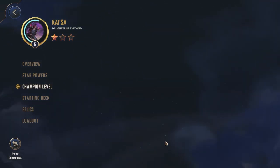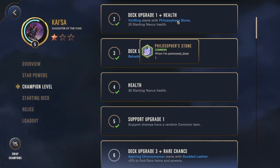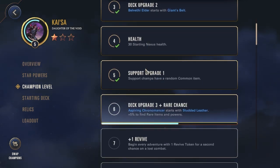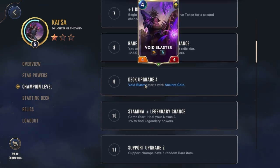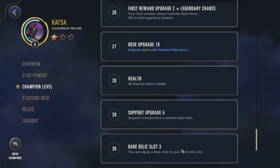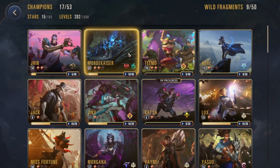The champion level upgrades — she starts at level 1. At level 2, my Voidling got the Philosopher's Stone. Level 3, my Belveti Alda got the giant spell. Level 4, I got plus 5 starting health. Level 5, my first support champion pick gets a random item. Level 6 I get Studded Leather. Level 7 — a big one — I get a revive, meaning when I die I get a second chance. Level 8, I can have a rare relic and my chance for epic items and powers is increased. Level 10, another big one — every fight you heal by 2, and you can find legendary powers. It goes all the way up to level 30. My highest champion is level 22.